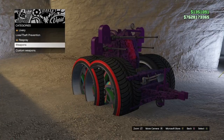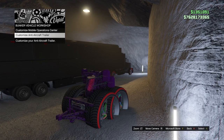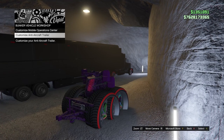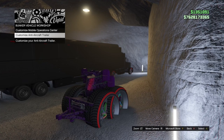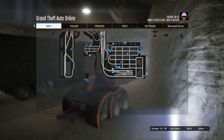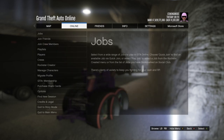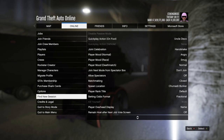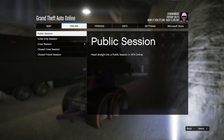Back out all the way to where it says Customize Anti-Aircraft Trailer or Customize Mobile Operation Center. Hover over Customize Anti-Aircraft Trailer for just a couple of seconds. Once you do, open up your pause menu while staying on that menu, go to Online, and go to Find New Session. It doesn't matter which session you load into — I'm going into Invite Only. Because we set our spawn point to the bunker, we will spawn inside the bunker.